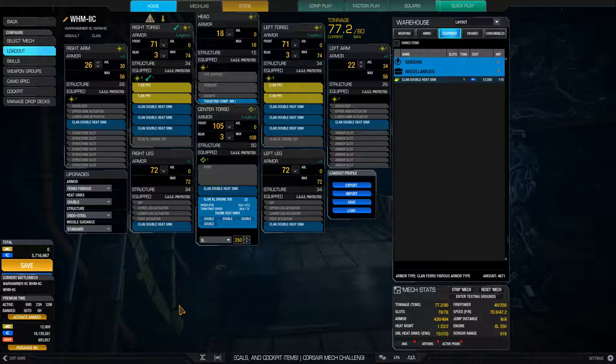As a starting point that is fairly nice. There is 3 tons of free space at the moment which we can fill if we really want to. Backup lasers for the PPCs — not really worth it, not for the clans especially. But if you look at the heat management and the amount of heat sinks we have here, this is really nice.